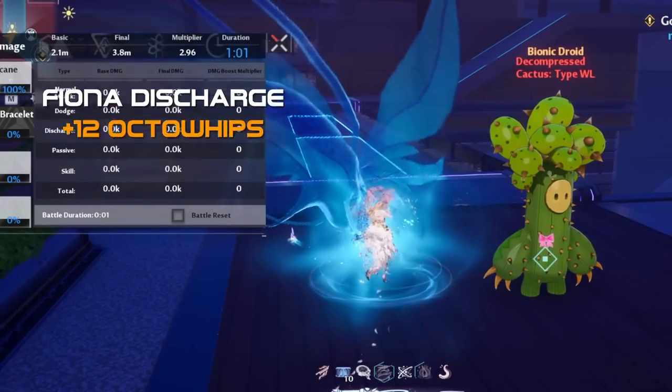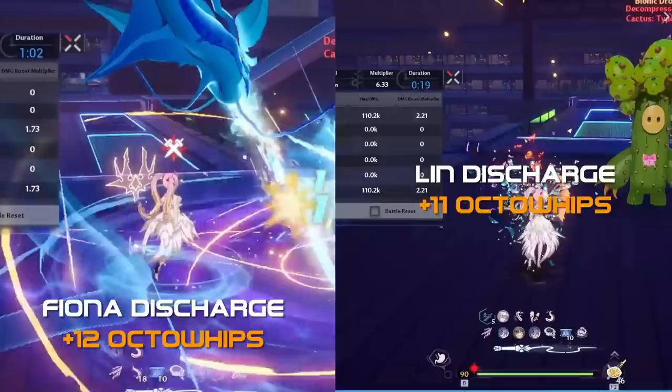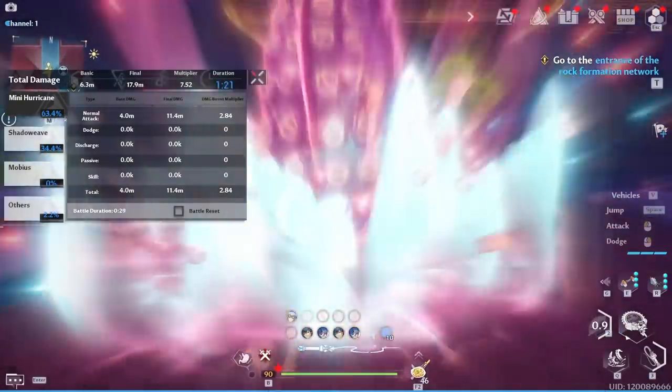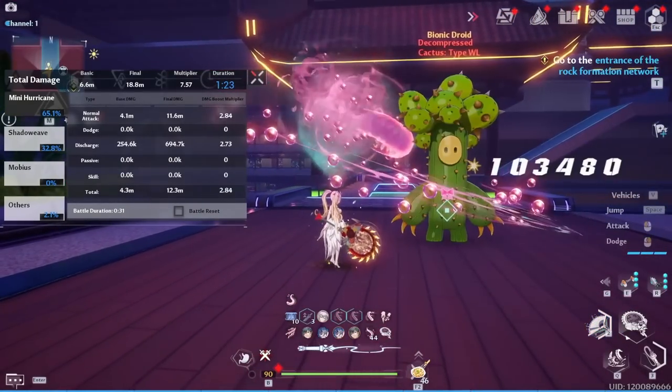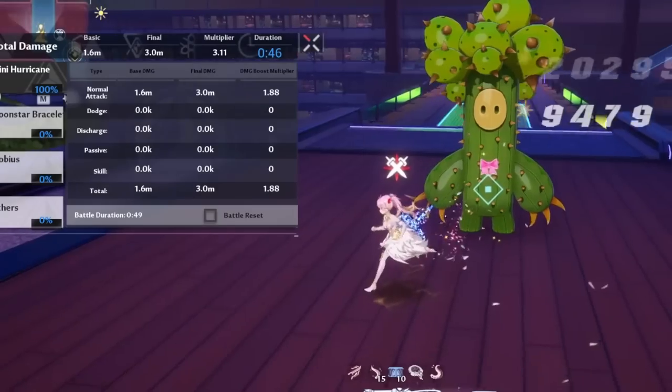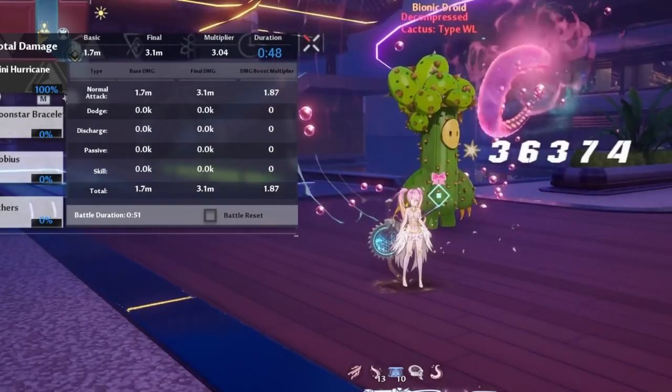However, Fiona's discharge generates a fair amount of Octo Whip stacks, and Genono's will add the max amount. As such, it's important to prioritize Genono's discharge to make sure the passive damage is constantly rolling.